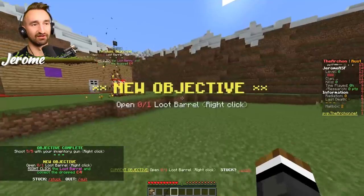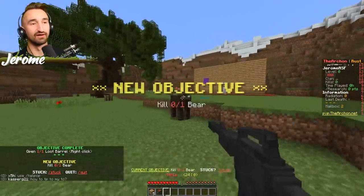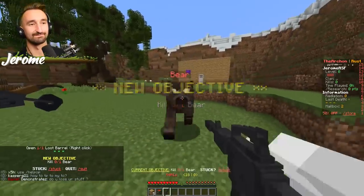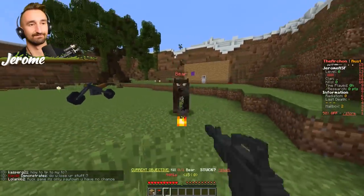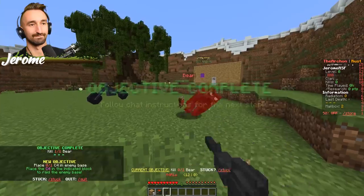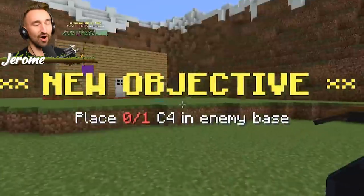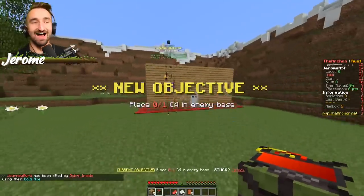Oh wait, why did you bring it to the real world? Oh no, it's a bear! It's a man-bear-pig! All right — place C4 at enemy base. Oh, I have a C4 — yeah, I'm blowing up Steve's base as soon as I get the chance. This is so cool!